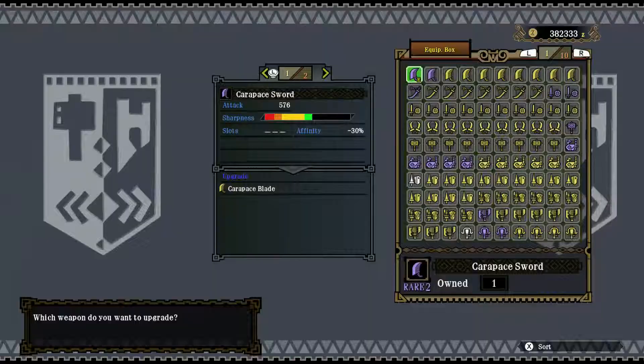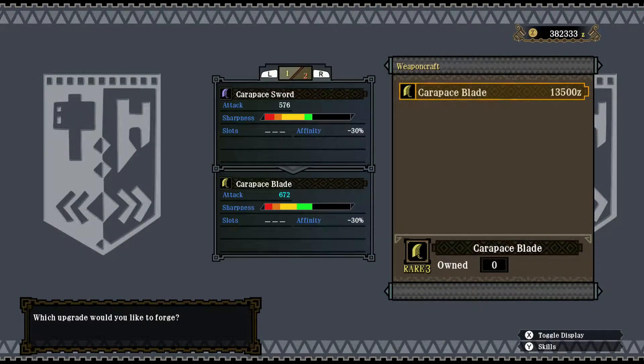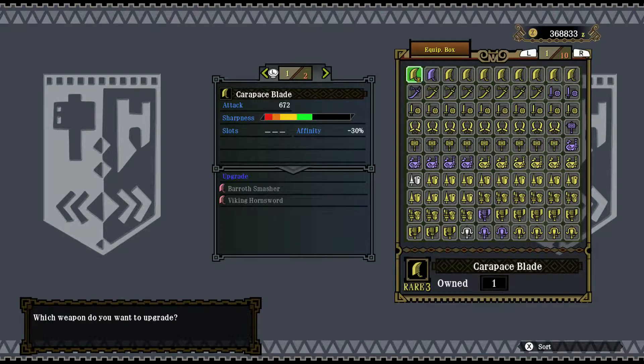First things, upgrade the weapon. This weapon was available since the Nibble Snarf hunt, as it requires Nibble Snarf shells, but I haven't used it since it became available because of other options. It's a nice increase in raw, pretty much doubled the green sharpness roughly. Doesn't change affinity, so you don't really lose out much there. No slots and no elemental or status effects — it's pure raw damage. Interesting possible upgrades later on.